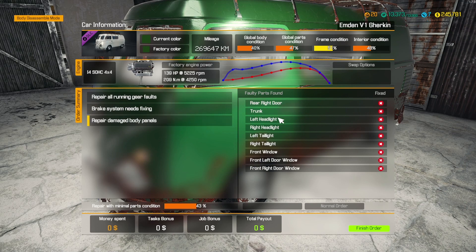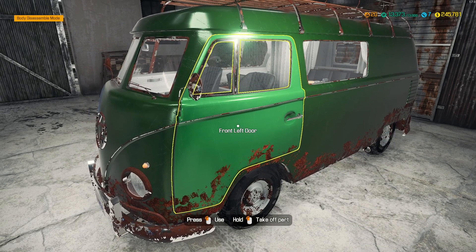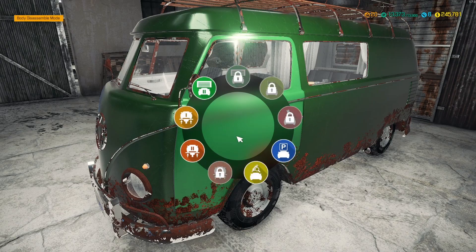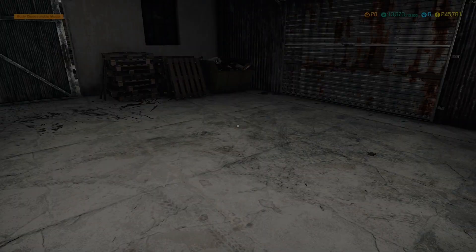And then we have repair the body damage: rear right door, trunk, left headlight, right headlight, left taillight, right taillight, front window, front left door window. Alright, so we will get the parts taken care of first on this.